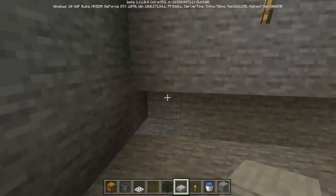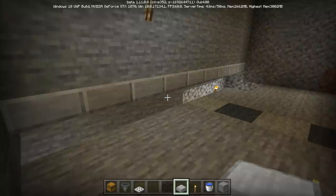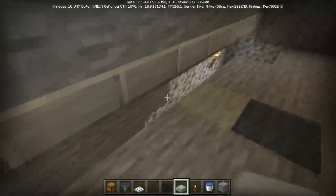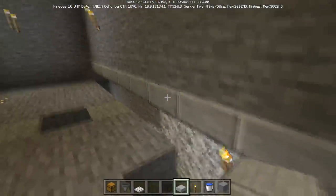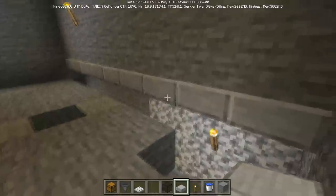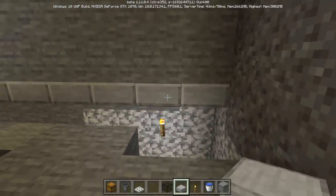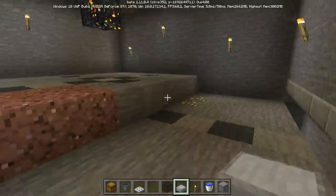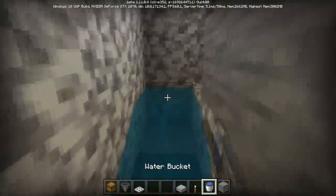With that said, there's one final step before we start the spawner. Climb back into your spawning room and place a slab of any kind on the top half of the lower block you dug out, so you have a half-slab gap of an opening above your trench. This allows cave spiders to fall down into the trench and it prevents water from spilling in. You could replace slabs with signs or anything else that stops water.